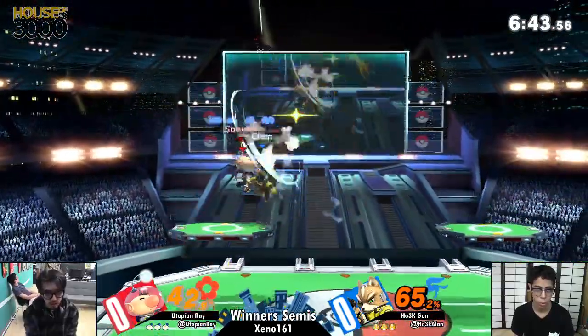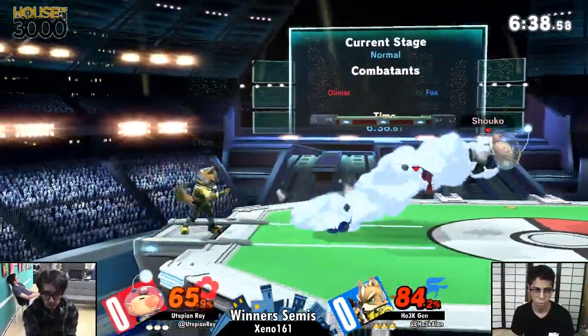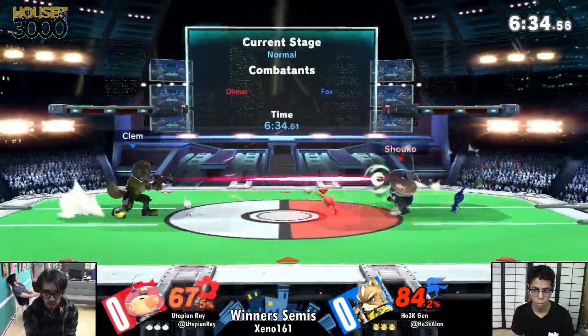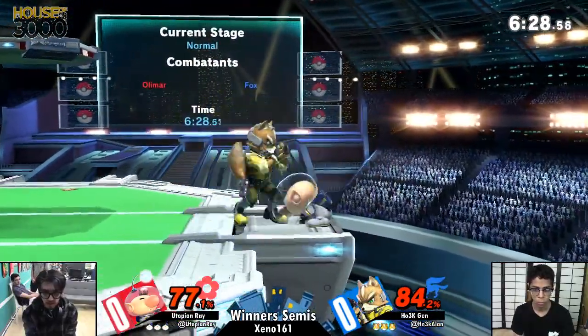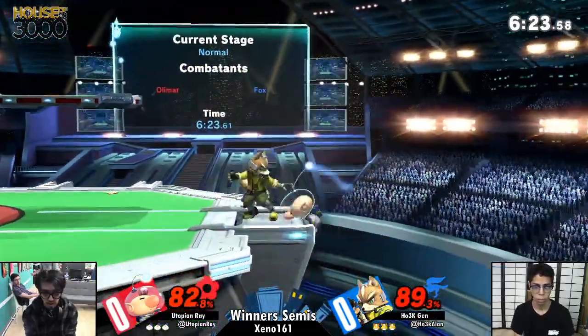Getting a good start off there with a jab lock. Armor's out of that — that is really good. I think that's frame one armor still on the whistle? Yeah. It has super armor for a very, very brief moment. Very strong option for getting out of juggles, especially because it doesn't really pull Olimar anywhere and he's more or less in a short animation.